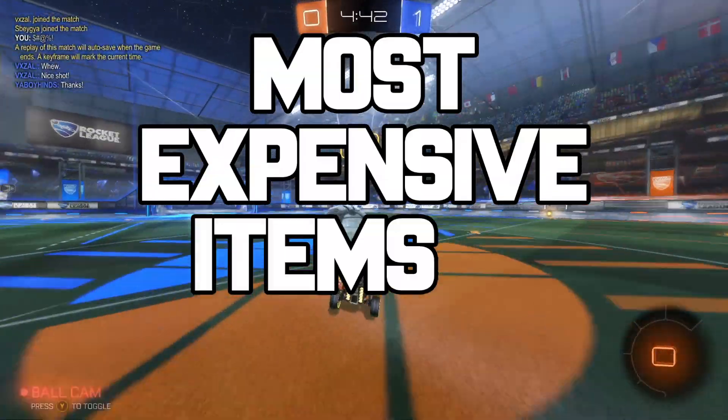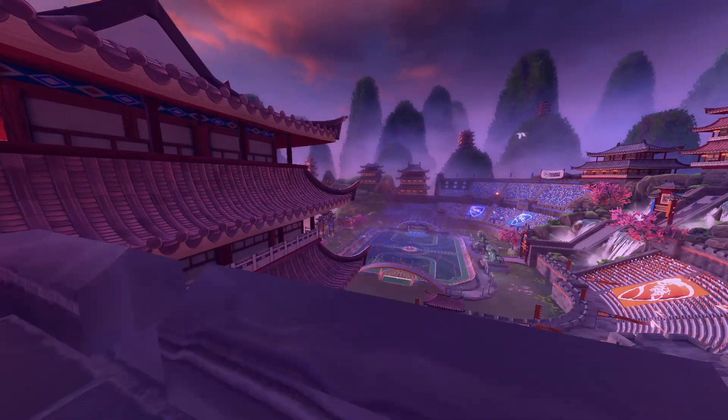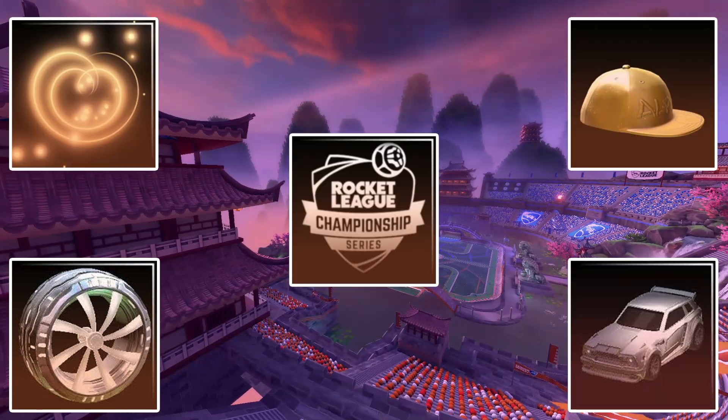When it comes to the most expensive items in Rocket League, most people will think of white octanes, white apexes, and sometimes alpha items. But there's one item that completely destroys every single wheel, car, topper, boost, and decal in value and rarity.